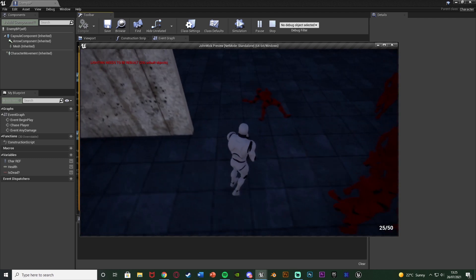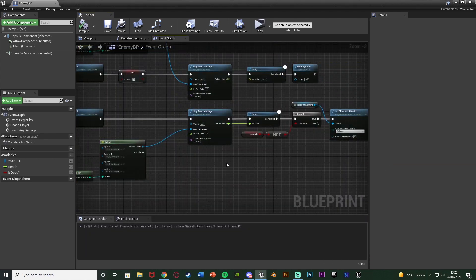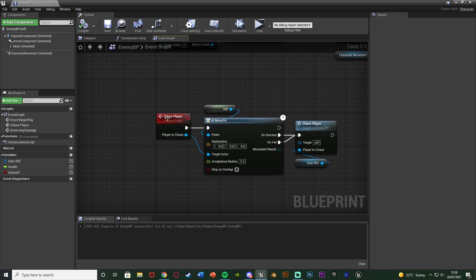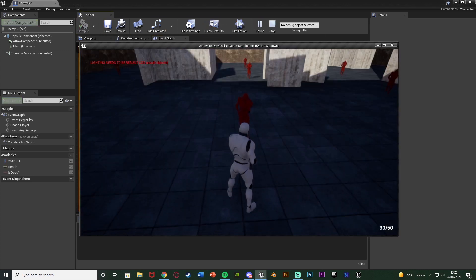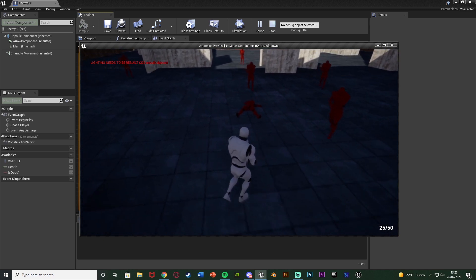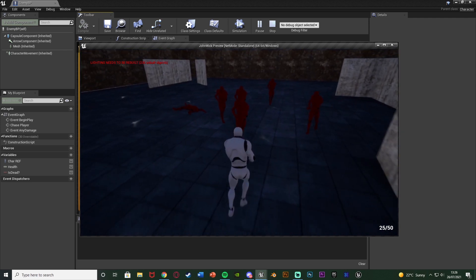It just died there — you can see it's not moving but they do rotate, always facing the player. I think a simple way to fix that is in our chase player code. I'm going to hold down B, left click to get a branch with the condition being is dead. False is going to go into the AI move to, so they can only move if the AI isn't dead. Let's compile, save and test this again — I'm going to kill it, they've got random animations for being damaged and they're now dead, not moving about and also not rotating. That works perfectly.